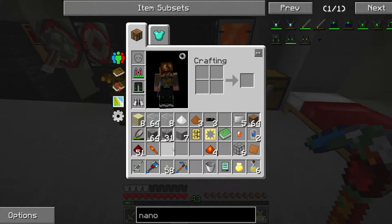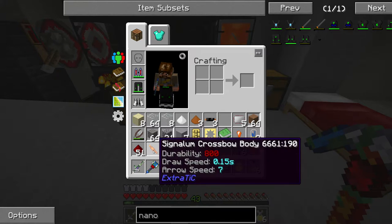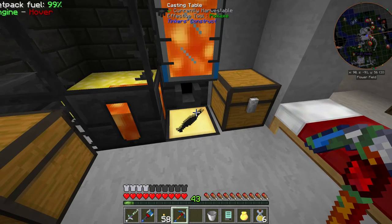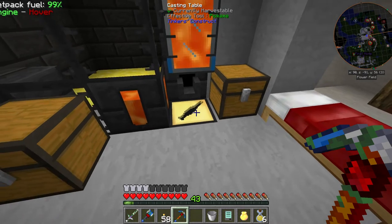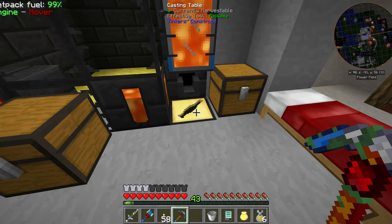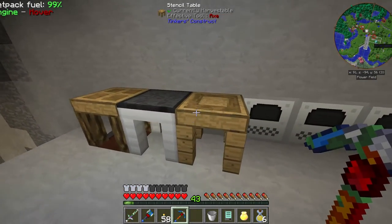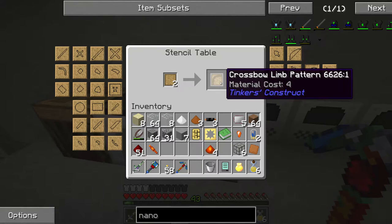There are three other parts, I think — there's a binding and there's a crossbow limb. Oh, have I made the wrong thing? I wanted to make the limb, not the body. Well, good job I've made more of that. We do actually need this but it needs to be thornium or paper — paper perhaps a little bit better as an option to put more modifiers on it. We've got that cast. We do actually need the other cast, which is the crossbow limb. I want that one.